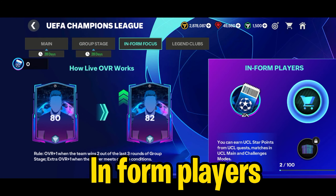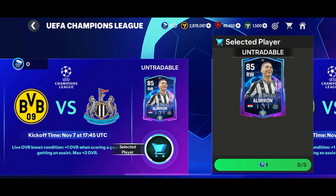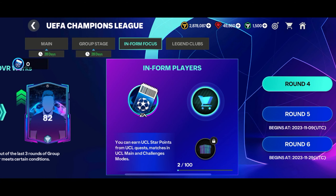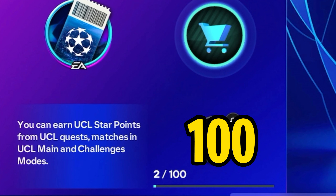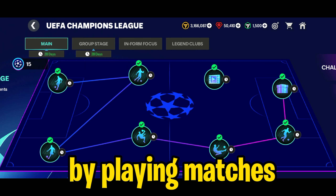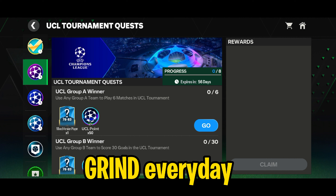In the Informed Focus chapter, you can get an informed player using UCL star points. Basically, their overall will increase once they fulfill the condition — for example, if Elmiron scores a goal or gets an assist, his overall will increase. Their overall will also increase when their team wins matches. The max boost the player will get is two. I'd advise you to save up UCL star points and spend them on cards which will get the boost. You can either get star points by purchasing them using FC points — one UCL star point costs 1,000 FC points — or you can get them for free by grinding daily in the UCL event to level up your progress. Once the meter reaches 100, you'll get a star point. You can level up your progress by playing matches in the main chapter, playing daily UCL challenges, and completing daily and weekly UCL quests.